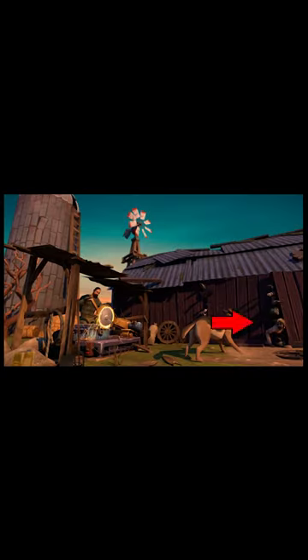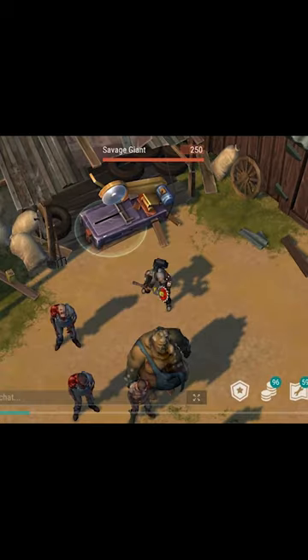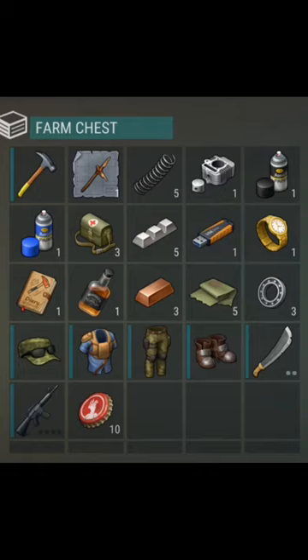When you attempt to saw the lock open on the chest, a horde of zombies will break out of the barn right beside the saw. Two other zombies will appear to the south to try and attack you. If you manage to successfully defend, you will be rewarded with half a full chest of good loot.